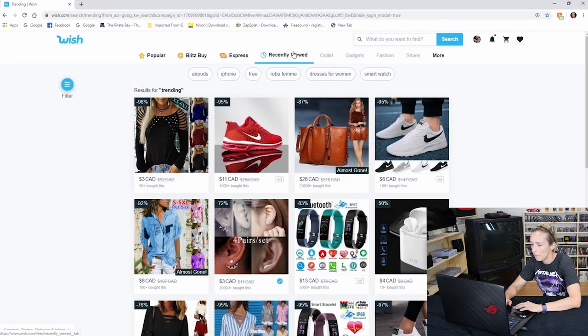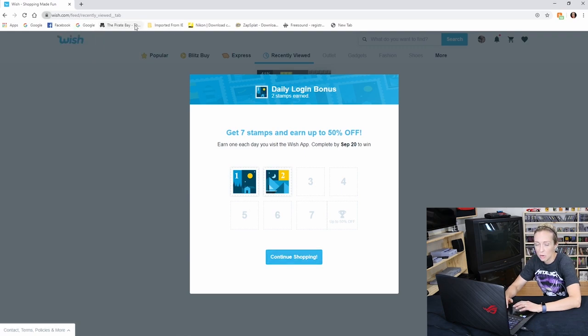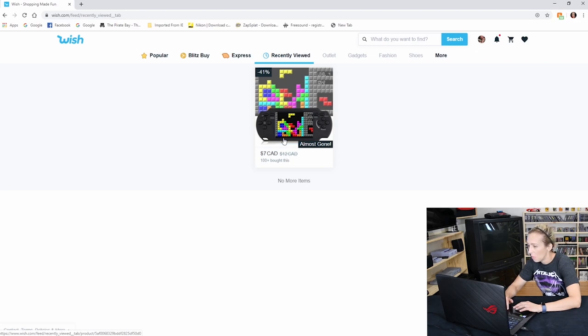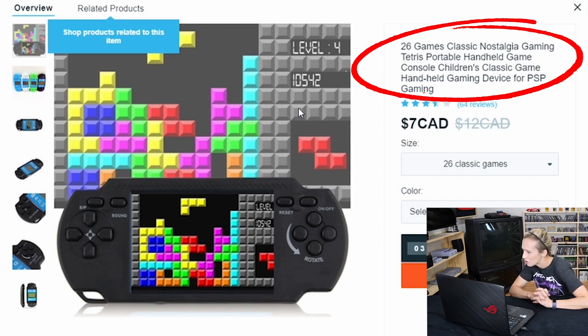Let's go in here and see. We're going to the recently viewed — oh, a daily login bonus: get seven stamps and earn up to 50% off. I would have known that and been logging in; we could have had $100 worth of stuff potentially! It's showing I have one item viewed. It seems to be some sort of handheld Tetris machine — 26 games it says.